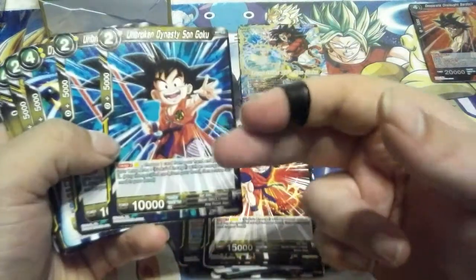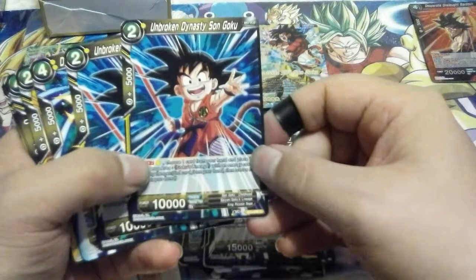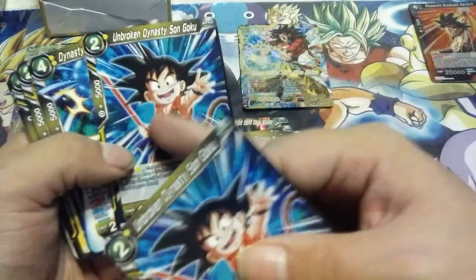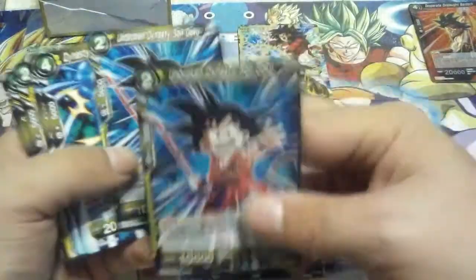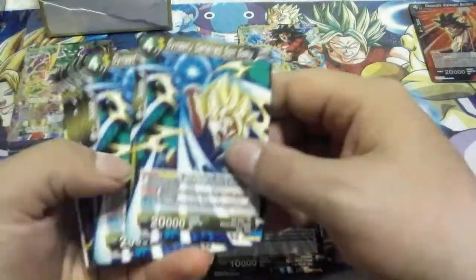This deck focuses on yet another new mechanic — like the Namekians have Bond, this is a Goku's Lineage deck and it goes through the entirety of Goku's life from Power Pole and Tail right up to Super Saiyan 4 of the GT Saga. The Swap mechanic is incredibly powerful: this card says Swap 2 with a 1 cost of yellow, so if this guy is on the field you can activate this ability by paying 1 and swap into any other 2 cost. The card in play comes back to your hand and you immediately play the 2 cost for only paying 1.